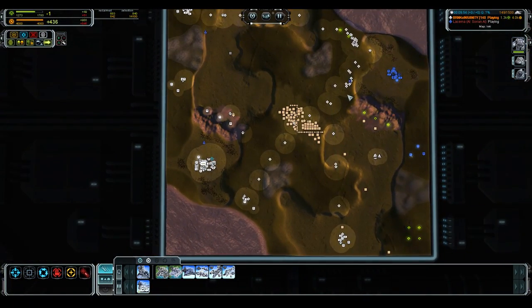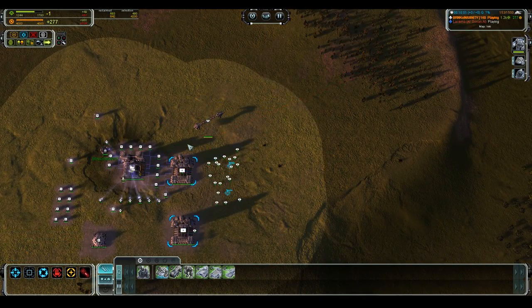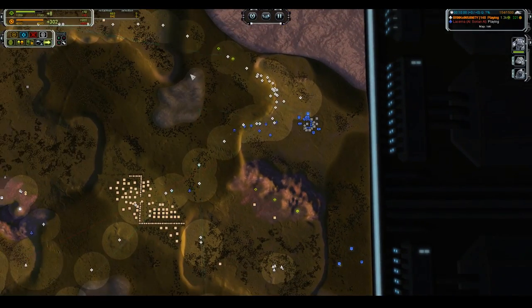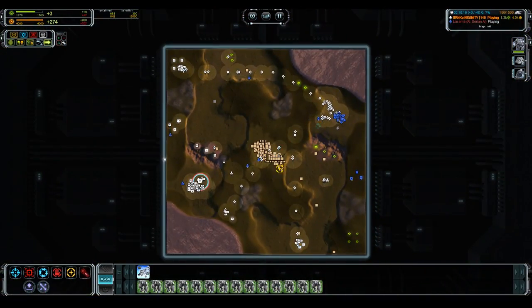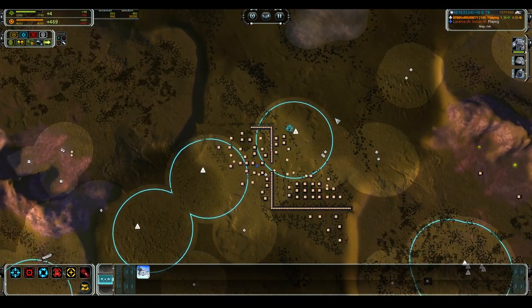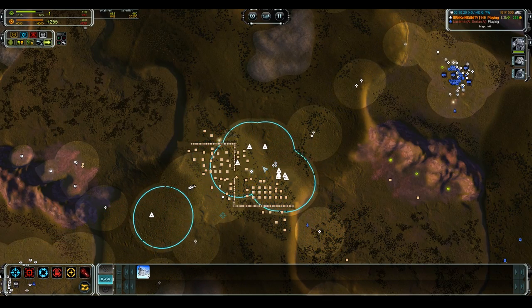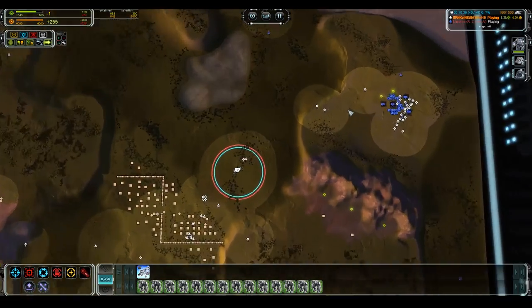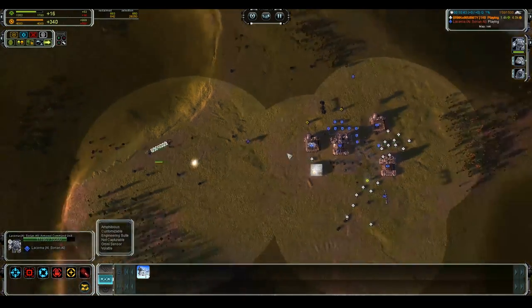We're about to have our T2 transport out, and that should be an easy KO on the enemy ACU. We're going to push interceptors over there — a human opponent would have air cover. We're going to dump all these Mech Marines into the transport — transport full, that's what you like to hear — and swarm the base. There are a couple of interceptors right here; we'll use our superior air power to kill them off and protect our transport heading directly in for the ACU.